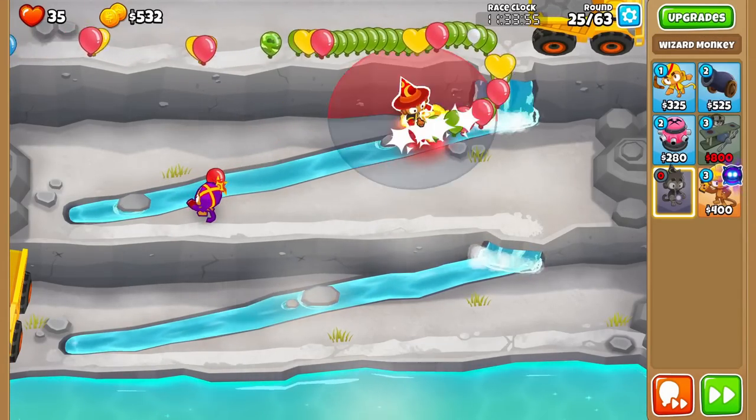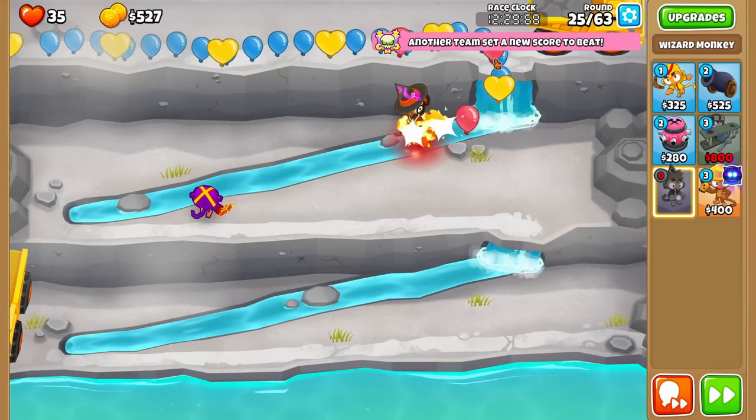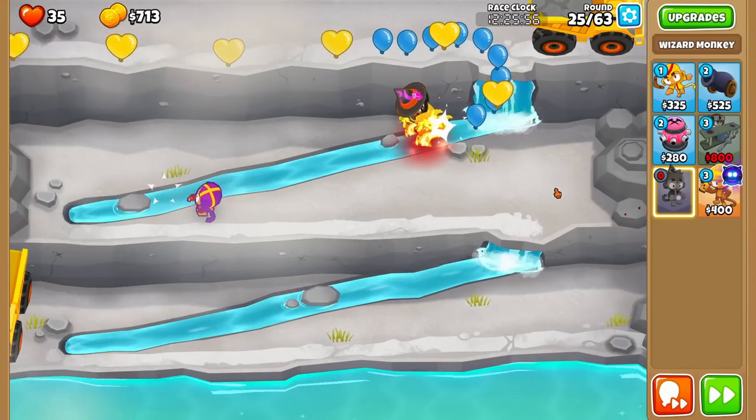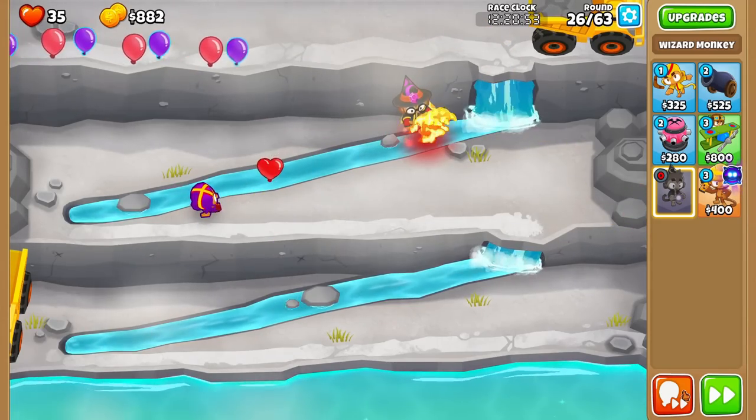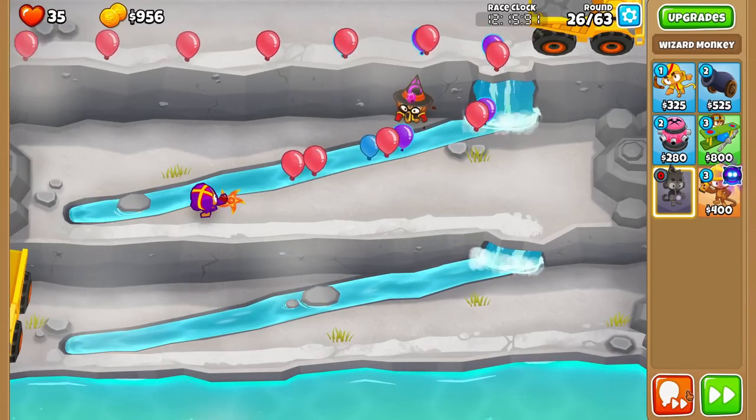We should get some purple bloons coming up. Let's go for Monkey Sense and start going for Shimmer. Another team set a new score to beat — I can't believe it's still active right now. There are the purple bloons — can Wallfire pop purple bloons? The wizard is popping purple bloons — look at that, fantastic!